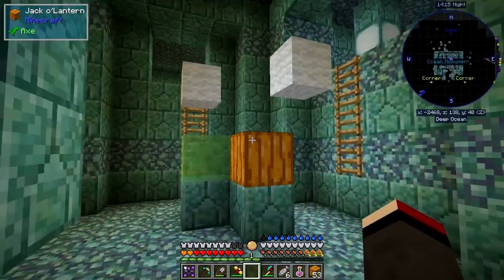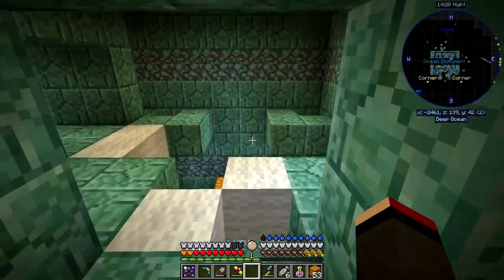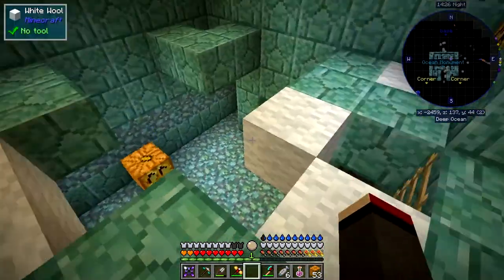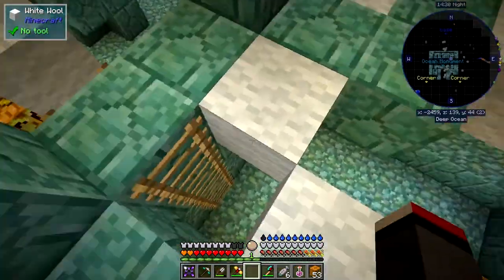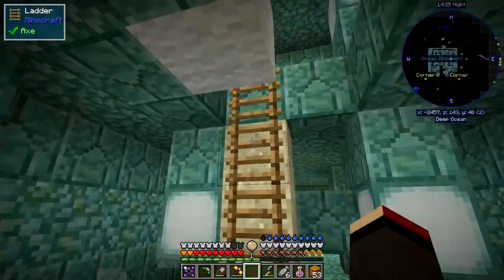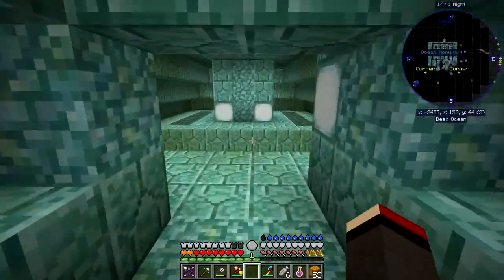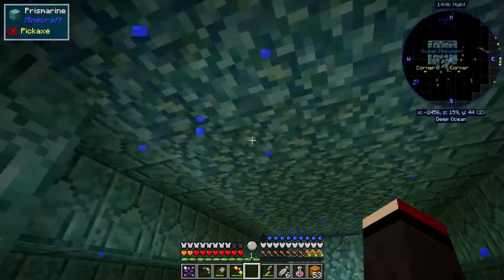No mobs will spawn in the ocean monument itself. This is an awkward room with lots of holes in it. This led me down to the rooms where the elder guardians were. We go through here like this, then we have to go up here.